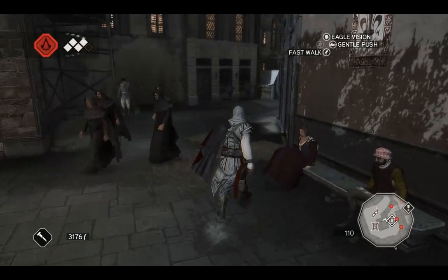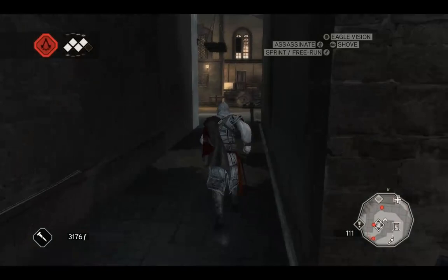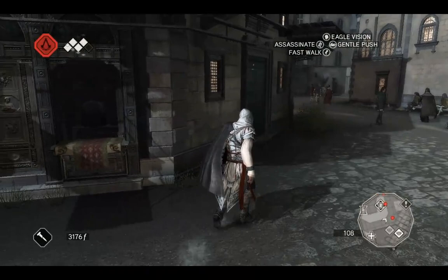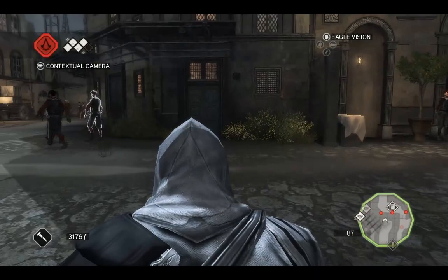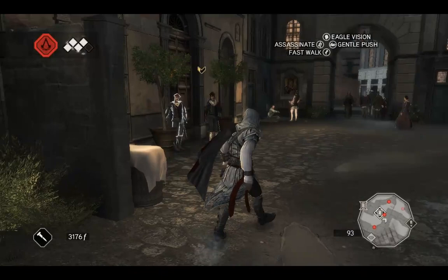It was so annoying in that first game. I'm poor, I'm hungry, I've got no money — stupid beggars. Alright, we need to find this page. The page is in here somewhere, it's inside and there's guards guarding it. So how do I get in here? How many guards are there? Let's just wait until they're gone and have a look. There are three guards there plus the patrolling guys. What's the best way to do this? Stab them. Alright, here we go.